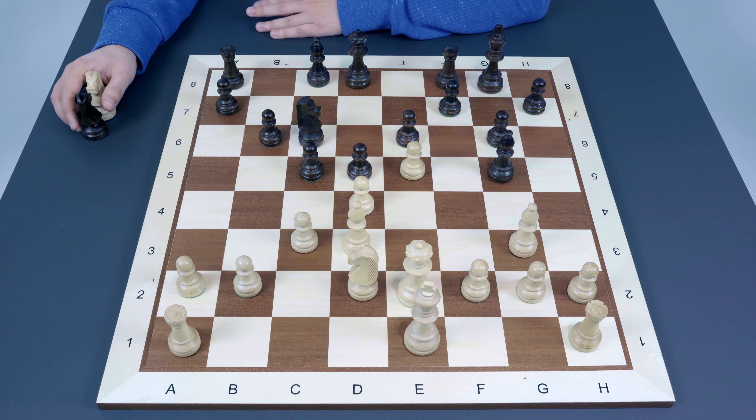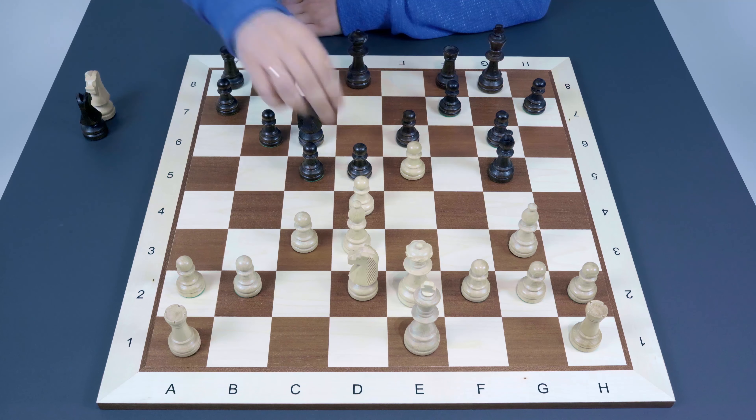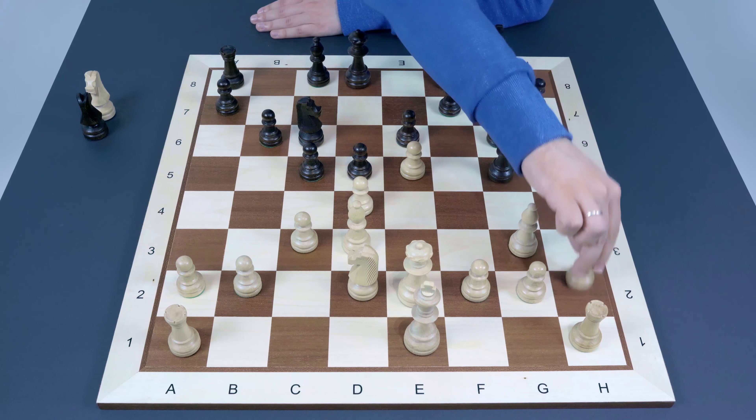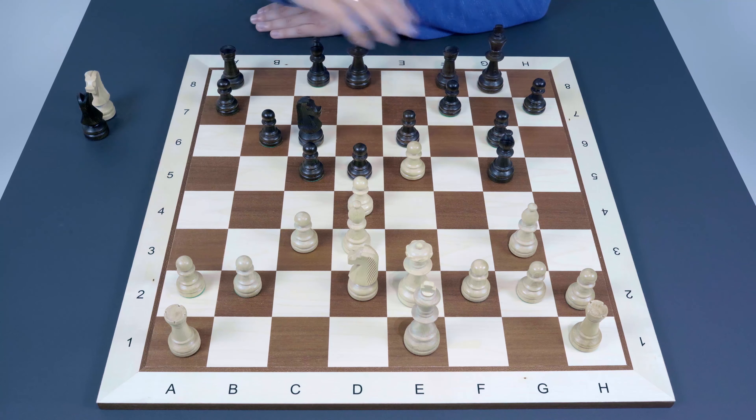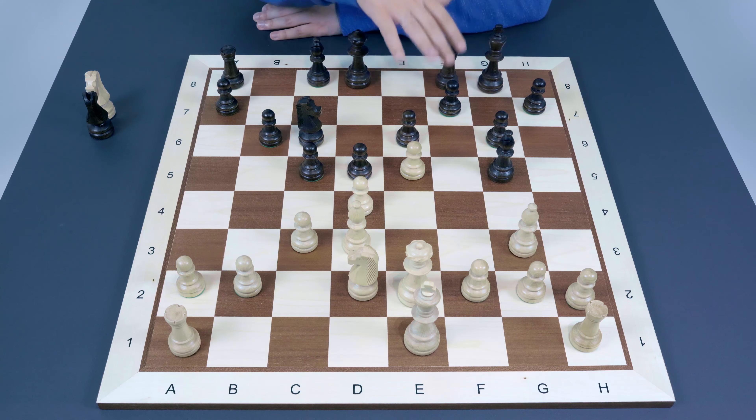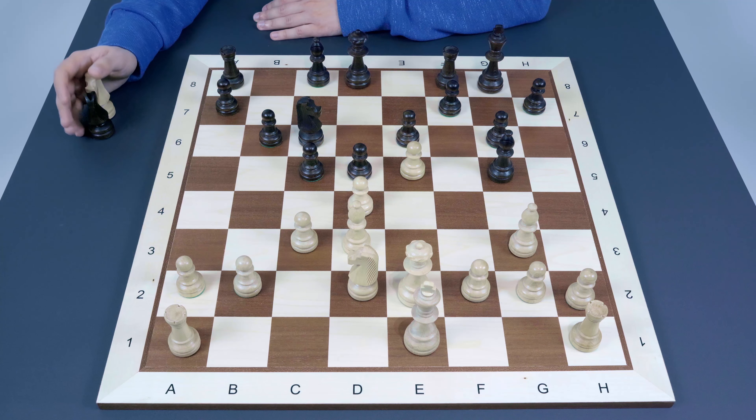Here we enter a quite popular tabiya nowadays, tested at grandmaster level. Black has two different options. One is to accept the sacrifice since the d4 pawn is actually hanging — giving White a chance to continue the attack with tempo. That was the whole point behind forcing the g6 move: create this hook, then h4, h5, and try to open the h-file to continue the attack. Another option is to try some prophylaxis on the kingside.